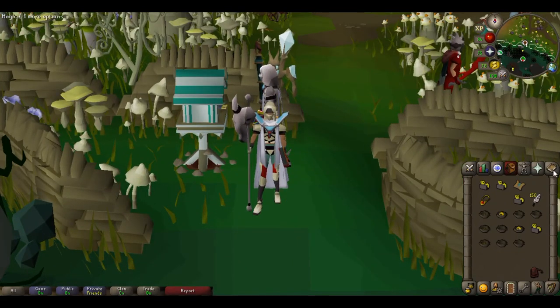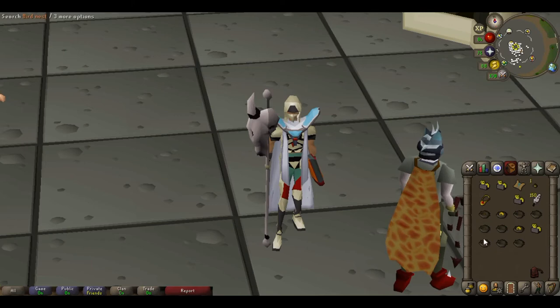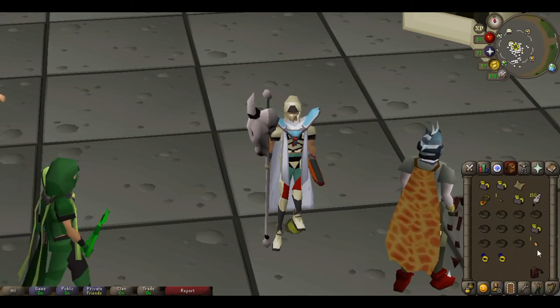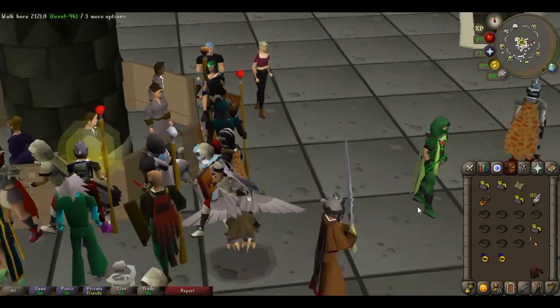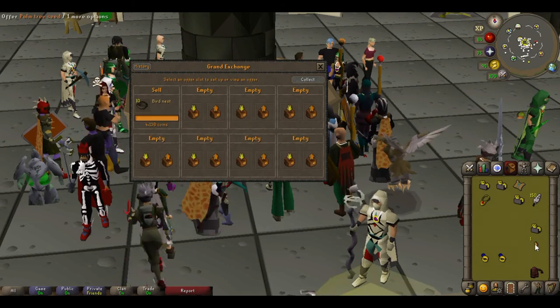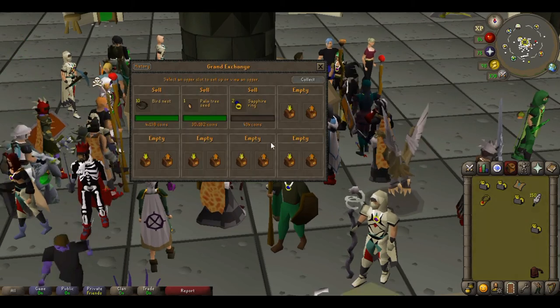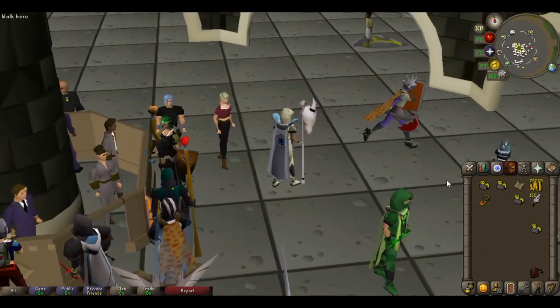From that birdhouse run we got a total of 10 nests, and one of them had a clue. For seeds, don't expect anything too great — a curry tree seed and an acorn we can just drop, but a palm tree seed isn't bad. Depending on where you are in your account, I just use this as hunting experience and income, so I'll sell the nests, sell the seeds, and sell the rings. That took about a minute for 75k, plus I got a clue.